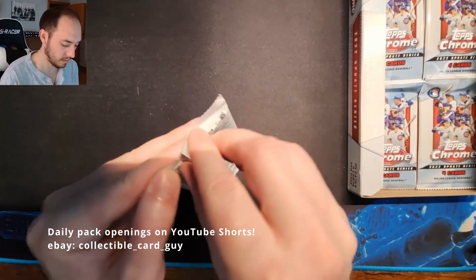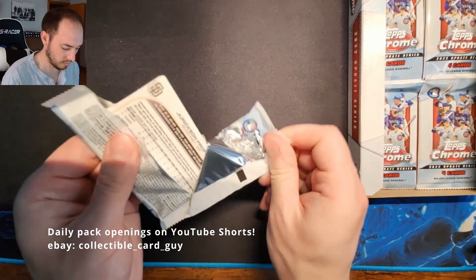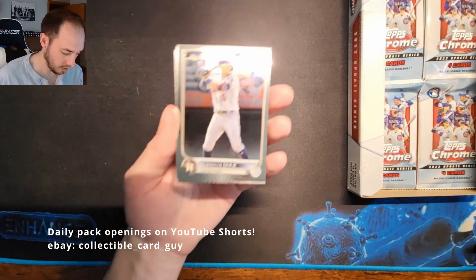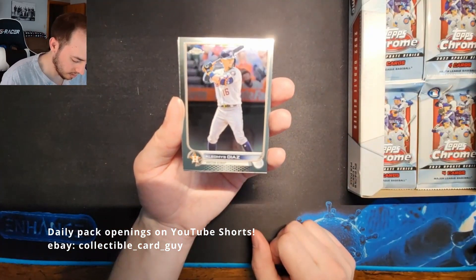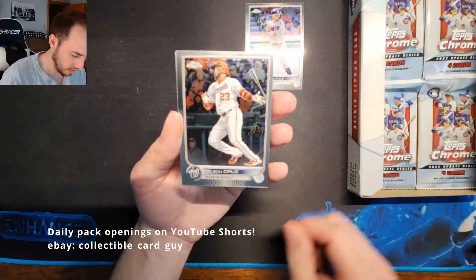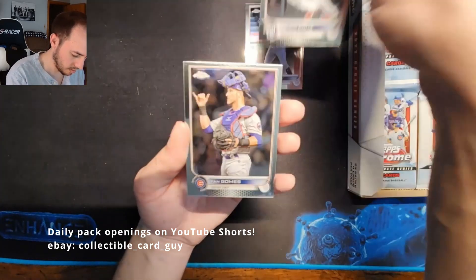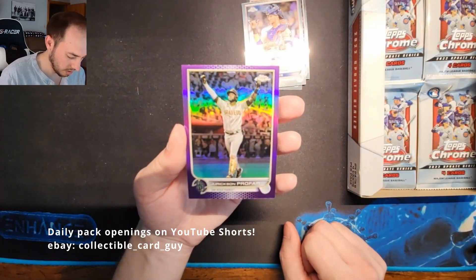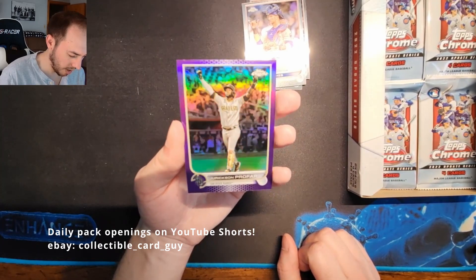Pack 16: Alumnus Diaz, Nelson Cruz, Juan Gomez, and Jurickson Profar Purple Refractor.